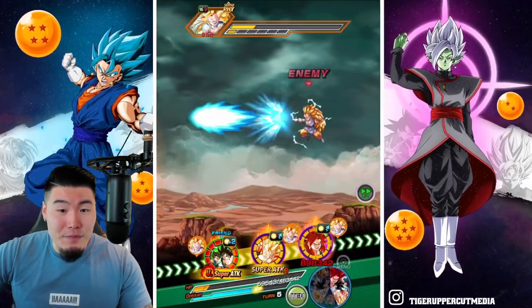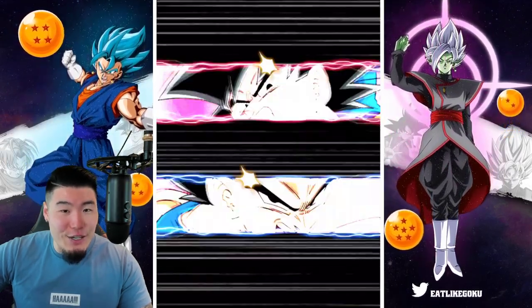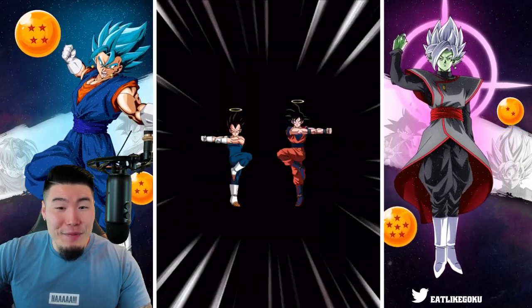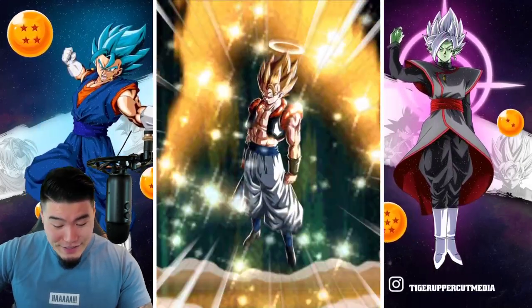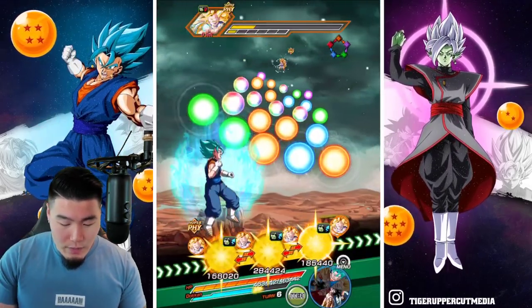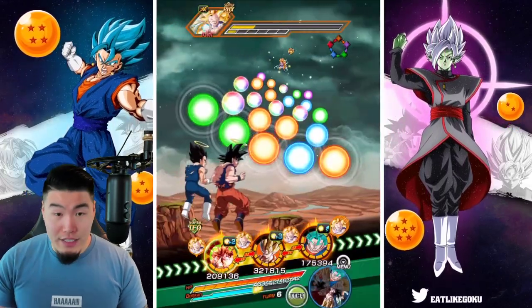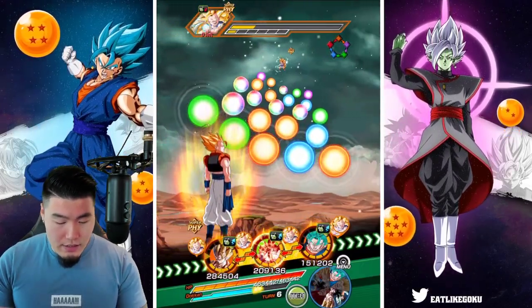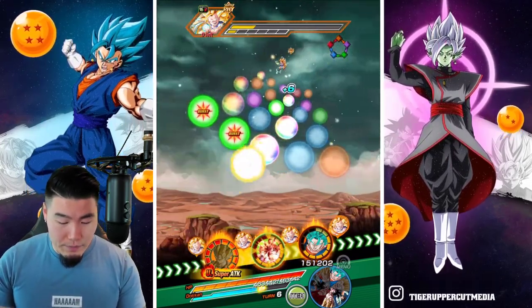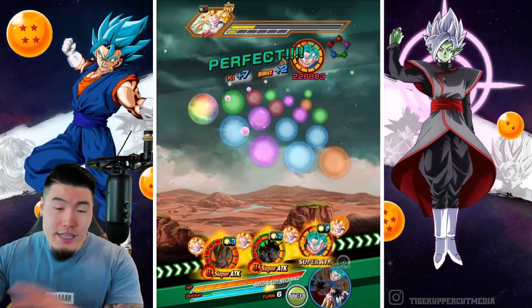Yeah, it kind of hurt, but we got the fusion. So here we go — double Gogeta fusion, back to full health. That's pretty sweet. And once we actually transform this Gogeta, then they're going to share all seven links. For now though, let's just ensure our victory here, and we'll let this Gogeta go first. Then we'll perform the fusion next turn when we come back.